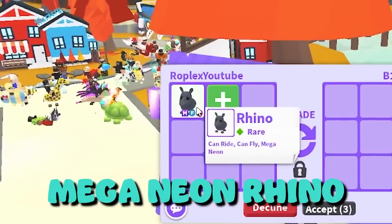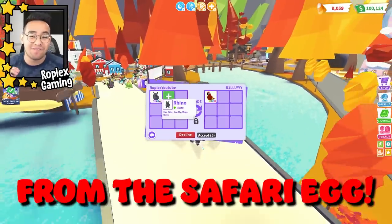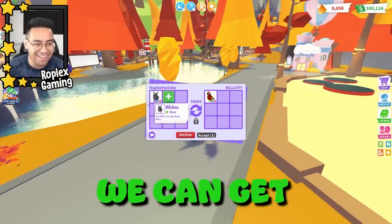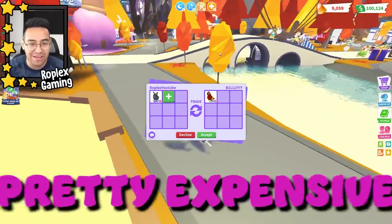This right here is a mega neon rhino that comes from the safari egg, which is one of the most expensive eggs in the game. Let's see what we can get for this — I'm hoping we get something pretty expensive.